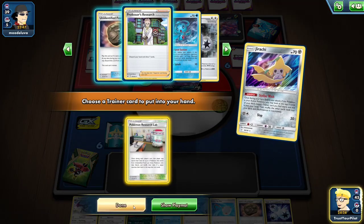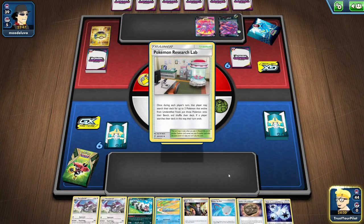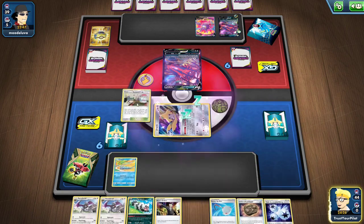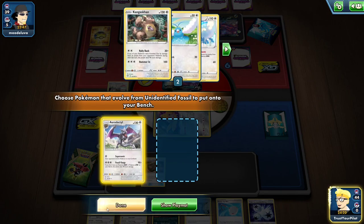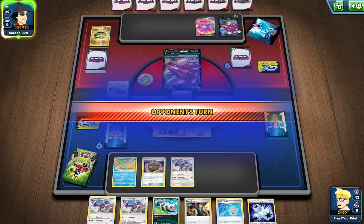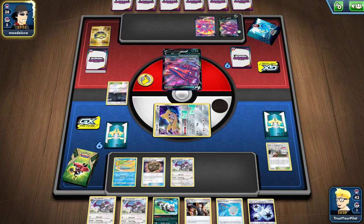There's Pokemon Research Lab — this is really good. The unfortunate thing is I do not have a Supporter. I have two Aerodactyl in my hand, so hopefully... I prized one — that's unfortunate. Sometimes you might want to play Pokemon Communication or maybe an Oranguru in this deck, but the deck does not play it. I can knock out a Crobat V though — I have Boss's Orders, I have Triple, I can evolve.